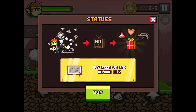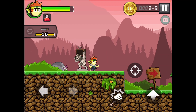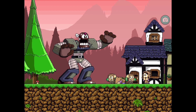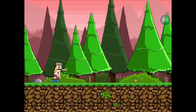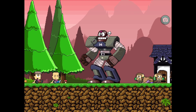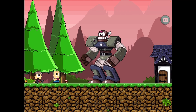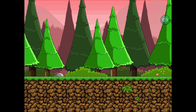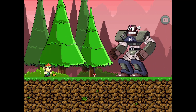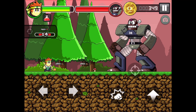If you break the statues you get an ad — no thanks, I don't want to watch an ad. There's a mech scaring all the villagers! He's made out of metal and he's scaring them. Okay, don't worry — the man is here! Come on Dan, you're the man!